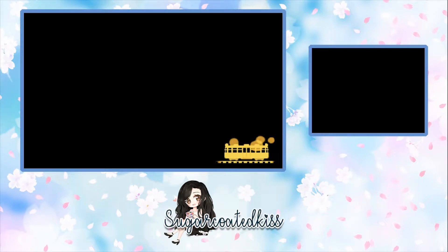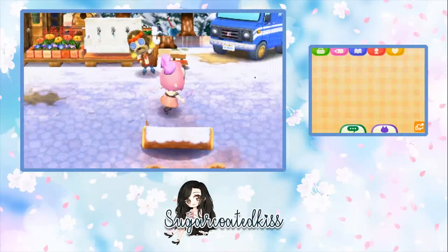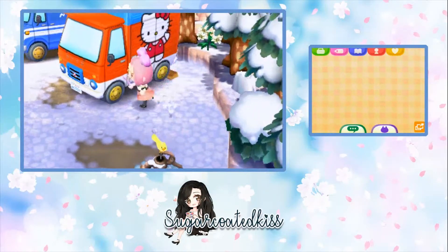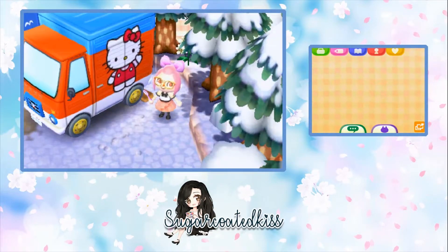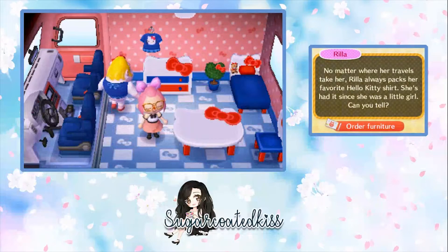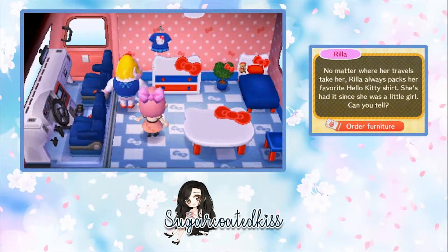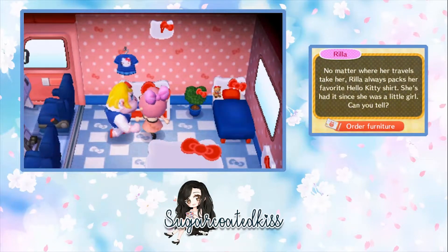We are going to be greeted by Harvey. Here is what the RV looks like — Hello Kitty right on the side. Let's go ahead and step on inside. The bow on the back of the shirt — that is what the Hello Kitty shirt looks like.